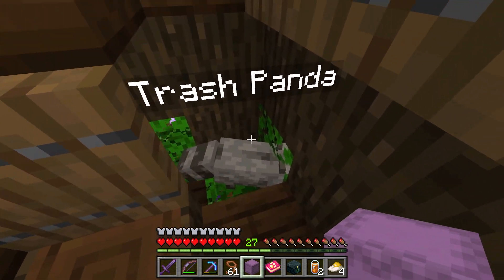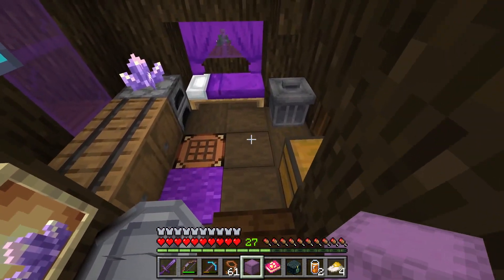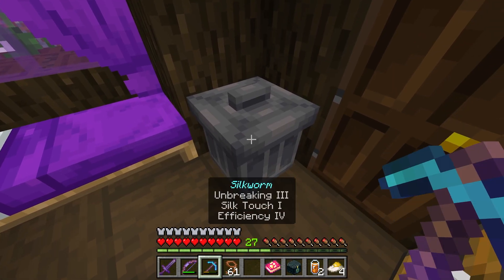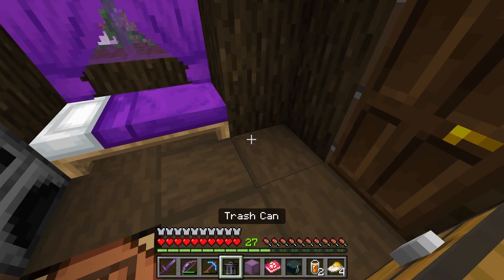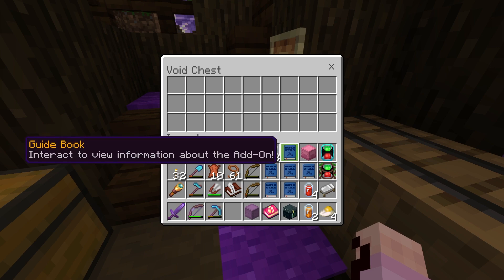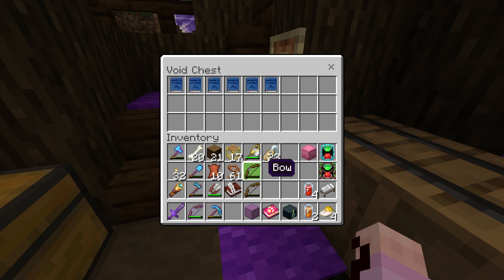Hey Trash Panda, how are you? I'm here to make a donation to your trash bin, so let's go ahead and put some things in the trash. I've been getting a guidebook for the World Utilities mod every time I log in and I've had a nice little collection, so I decided to go ahead and recycle them today along with some broken bows.